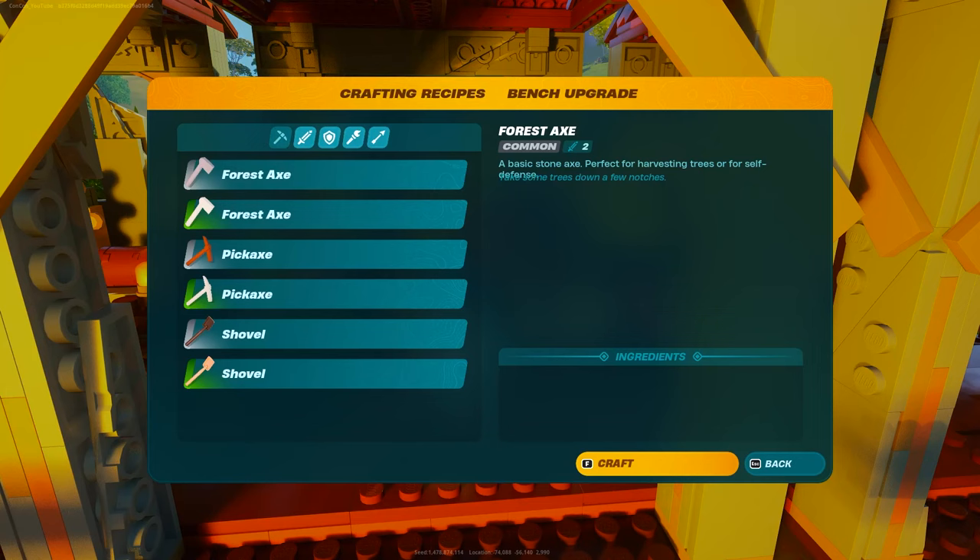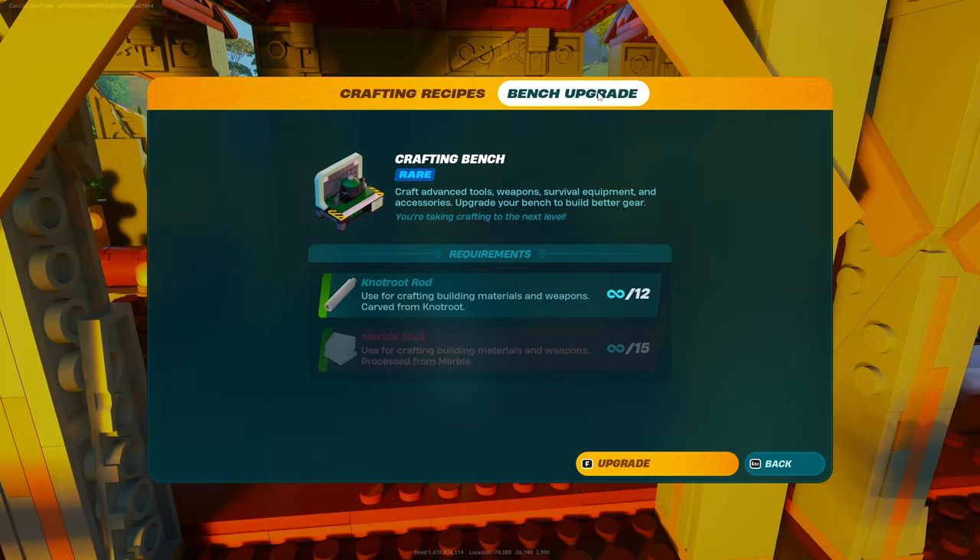Now you just have to go to your crafting bench, go into the bench upgrade at the top right, and when you're ready and you have all the resources hit the upgrade key. This will upgrade your crafting bench to give it a new look and also unlock the blue quality gear.